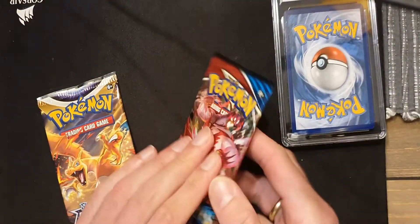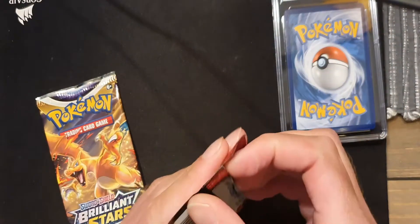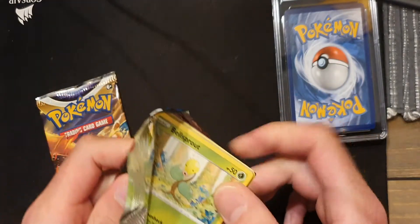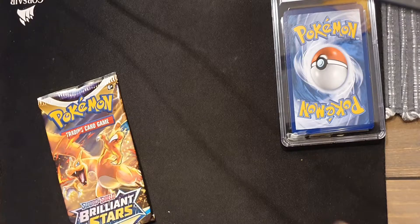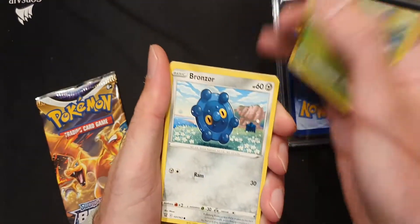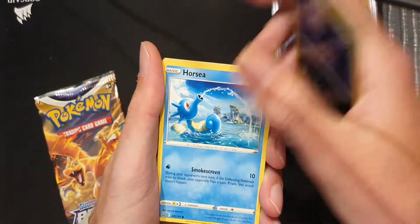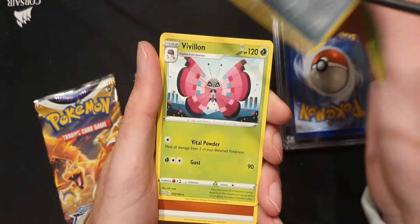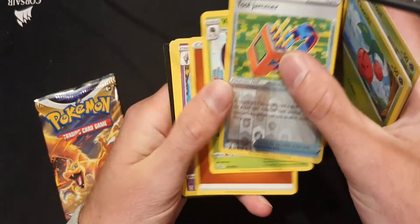Let's save the CGC card for last. Let's see — Bellsprout, Bronzor, Murkrow, Horsea, Cherubi, Tool Jammer, and a non-holo Pavilion.